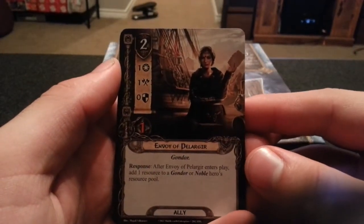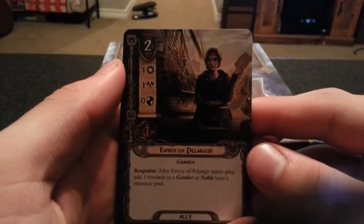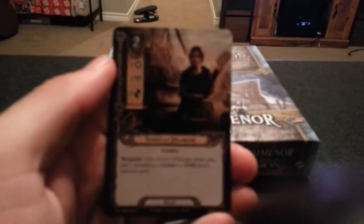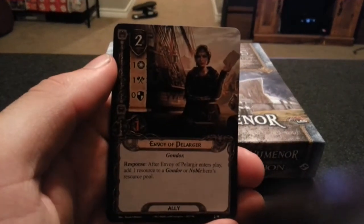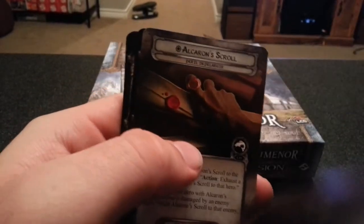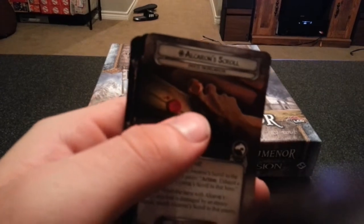Envoy of Pelargir — after Envoy of Pelargir enters play, add one resource to a Gondor or Noble hero's resource pool. You spend one resource to play her, but she only costs two and you get one back, so you only technically spend one. That's it for the player cards.